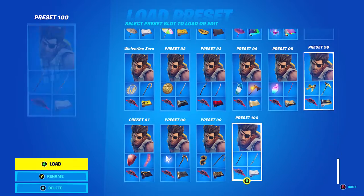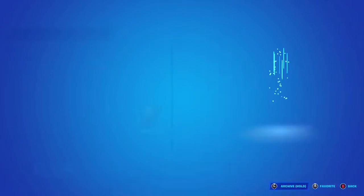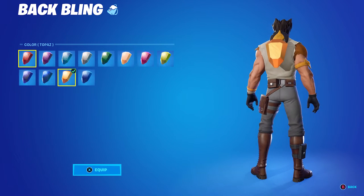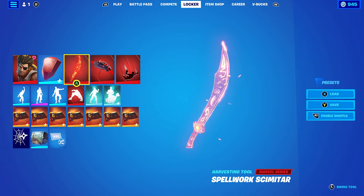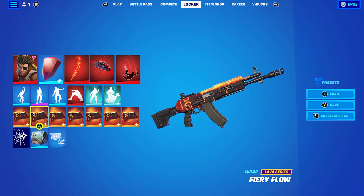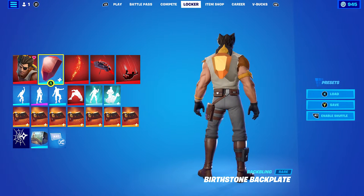For the seventh combo I'm using the Birth Stone Backplate in the Topaz colour, which goes very nicely with the yellow. I thought I'd combo it with the Spellwork Scimitar, which is Doctor Strange's pickaxe from last season. The wrap I'm using is the Fiery Gloaks, which is very nice with the Doctor Strange pickaxe and doesn't go half bad with the back bling either.